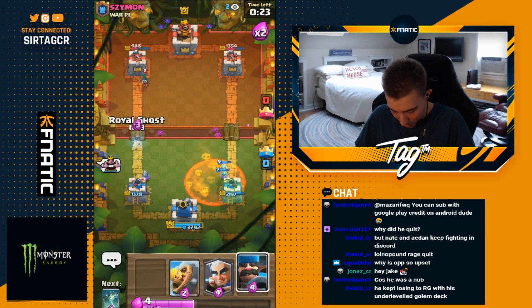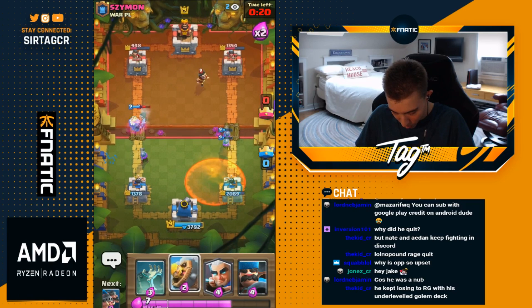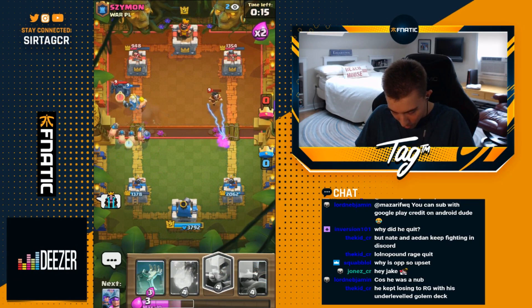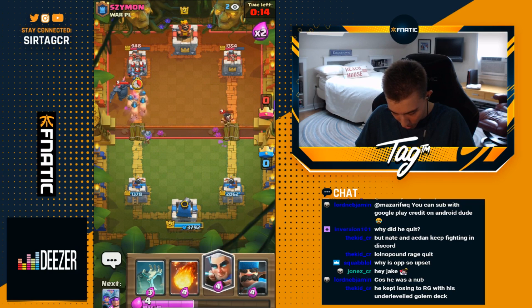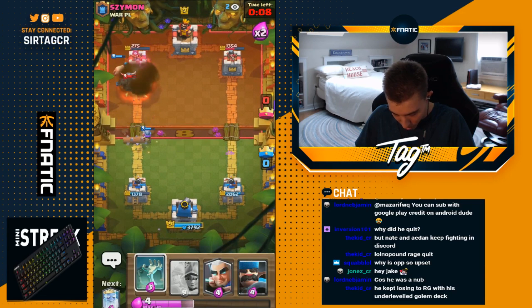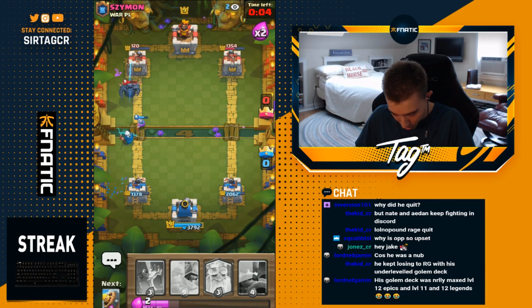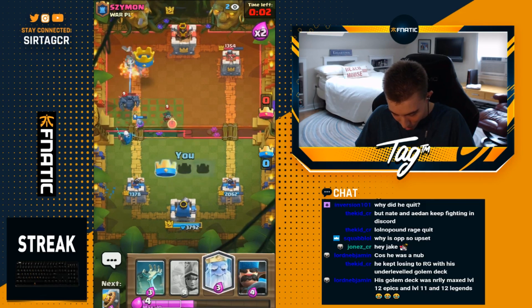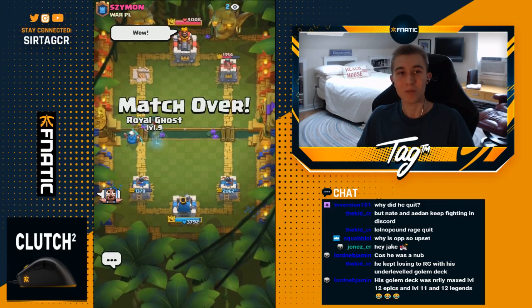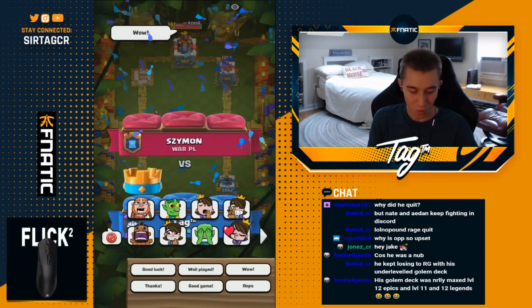Going for another barbarian barrel then royal hogs going right into a PEKKA — I know I'm going to take tower especially with a fireball. This is going to be all she wrote. I can probably magic archer to finesse and shut out the game a little bit quicker. Look at that — magic archer is so annoying to play against and you gotta love playing it because it finishes off games so swiftly. GG well played and peace out.